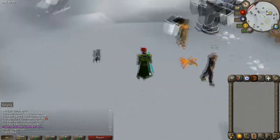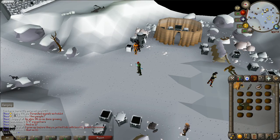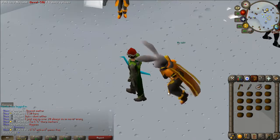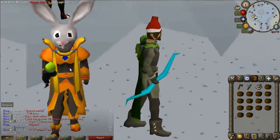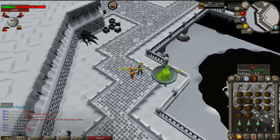This right here is what we're going for — look at that sexy thing. We're back doing some duo Wintertodt with my boy No Combat. I'm always looking for people to skill with so just hit me up in game. Level 64 — we are now by ourselves because No Combat had to go. No problem at all, I love you bud.